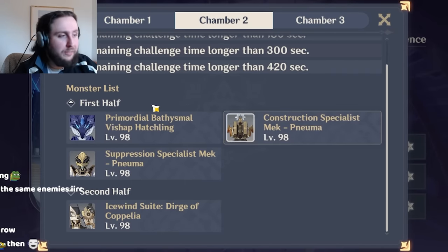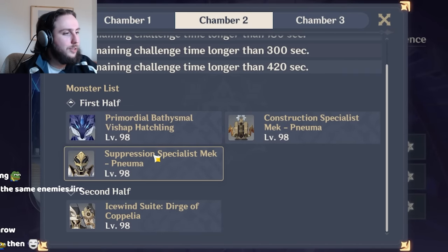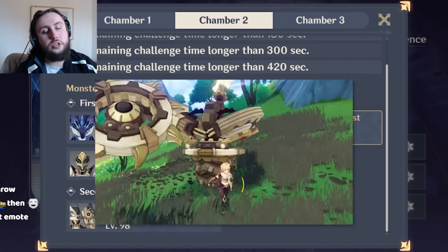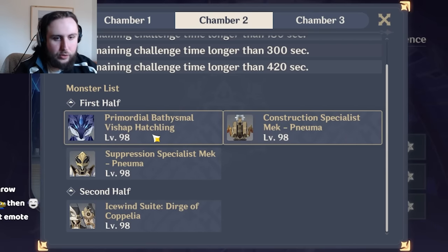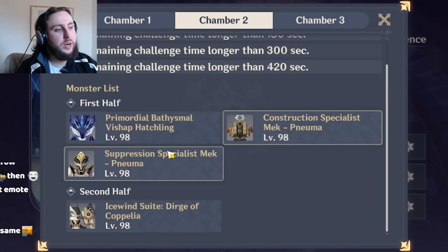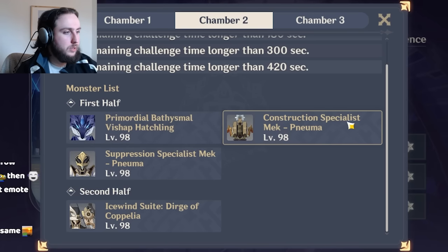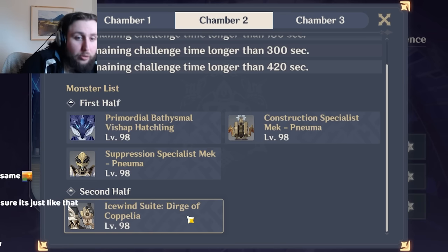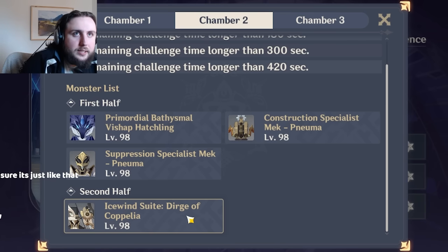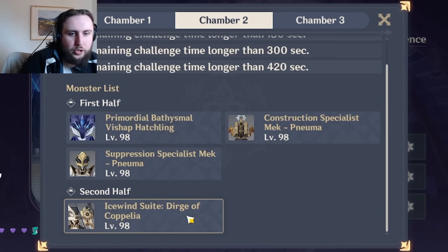Next chamber, we have two Hatchlings followed by the Suppression and Construction Mech. The Construction Mech is a huge pain because it's the one that does the spin attack. With Hatchlings, it's pretty straightforward — just kill them. After that, try to stay close to the Suppression Mech because it will not move towards you, whereas the Construction one will. Then you've got Coplia, which in my opinion is a lot more difficult than the other version of this boss — its attacks are a lot less telegraphed, it attacks more often, and they're close together in a way that makes it easier to get one-shot.